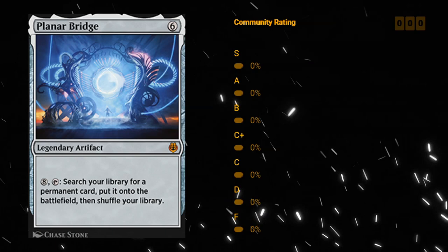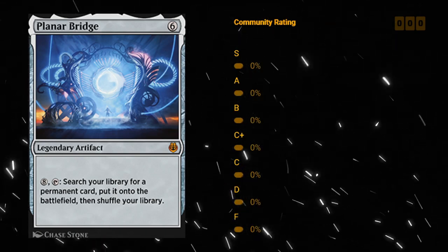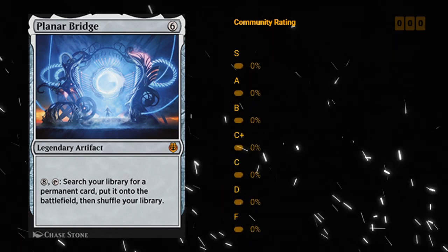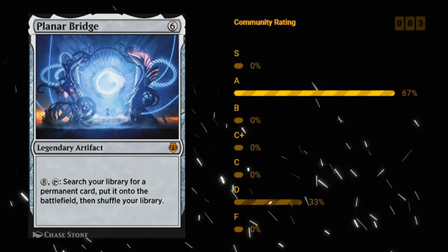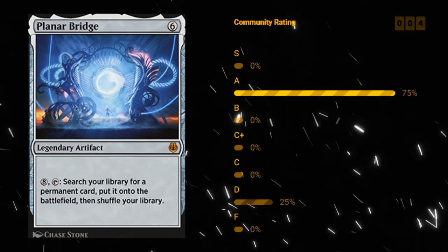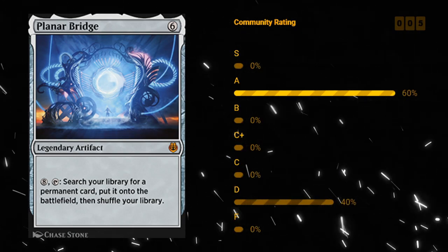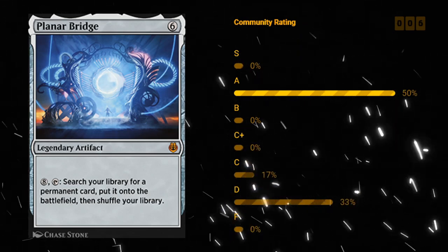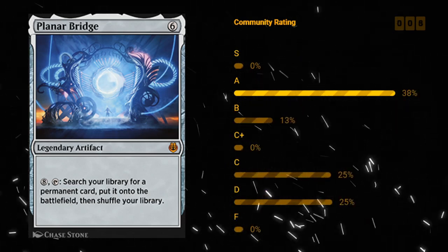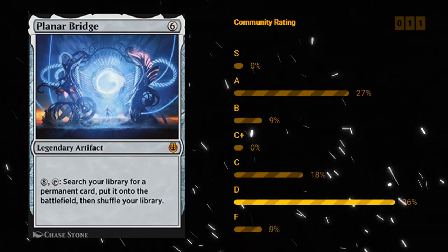Planar Bridge — six mana mythic legendary artifact. For eight mana you can tap it and search your library for a permanent card and put it on the battlefield. This is incredibly expensive — six mana to play, eight mana to activate, so it's fourteen mana before it does anything. Of course it will take over the game once you get to activate it turn after turn, but it's just prohibitively expensive. So this is a D.